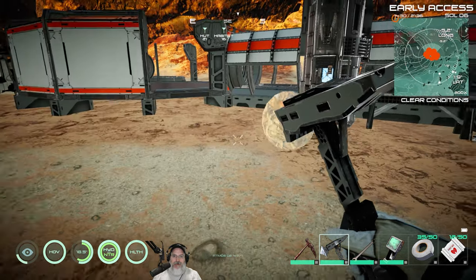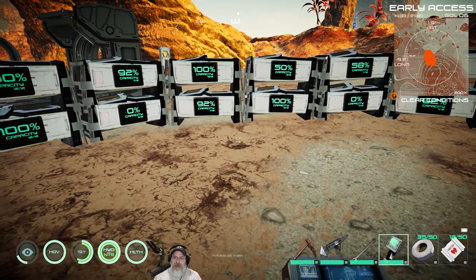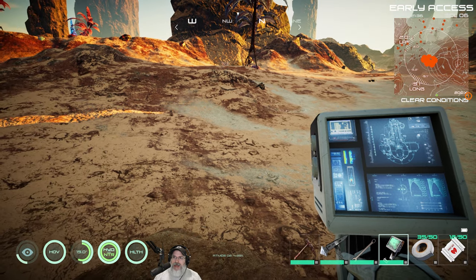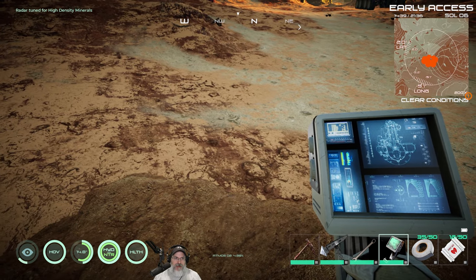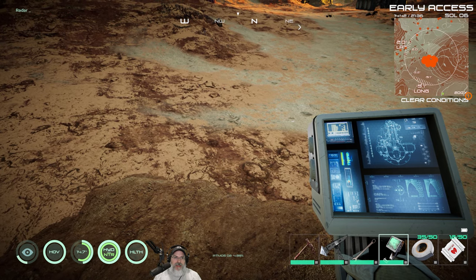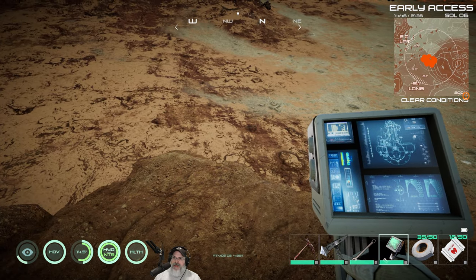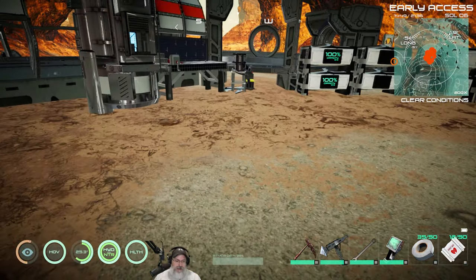I'm back. I've spent quite a bit of time off camera harvesting resources. I found a scanner - a radar scanner - and figured out how it works. If you look at my mini map in the upper right corner, you'll see orange dots which I think is salvage. If you press left mouse button it says 'radar tuned for high density minerals,' press again for ultra dense minerals, press again for fabricated objects, again for low density minerals, medium, then high. Right click goes the opposite direction. You do have to be holding it in your hand though.